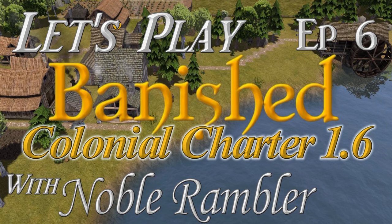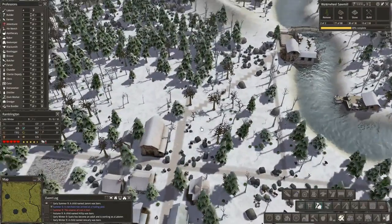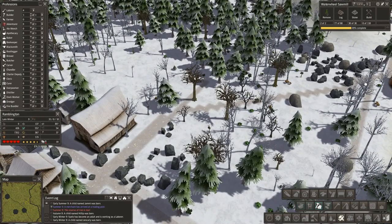Hey folks, this is NobleRambler, and welcome to another episode of Let's Play Banished. We're running the Colonial Charter mod, The Forge Awakens, and I just noticed it's wintertime — the trees are going away and I can finally see my roads.